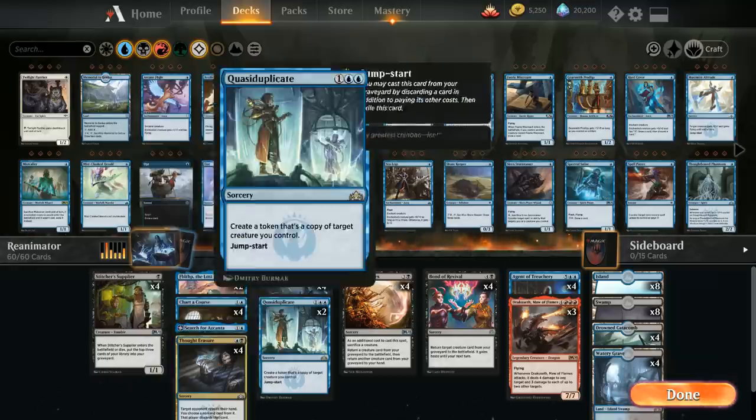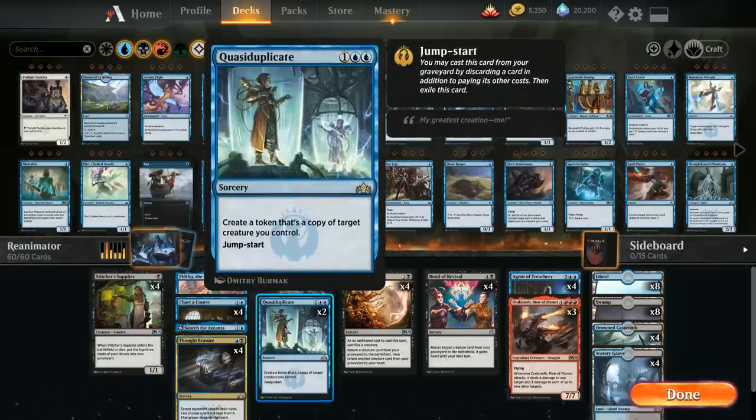Finally, we have 2 copies of Quasiduplicate, which lets us go over the top if we already have an Agent of Treachery in play by creating a token copy of a creature we control. It also has Jump Start, so we can replay it from the graveyard by exiling it and discarding a card — helping us discard a Dracoseth or Agent, and we can also mill it with Stitcher's Supplier or discard it to Chart a Course early and still cast it later.